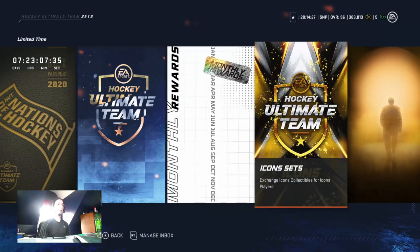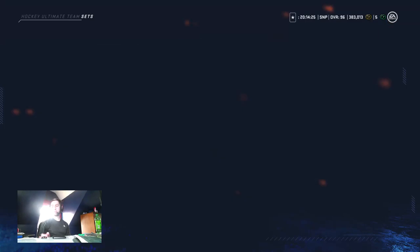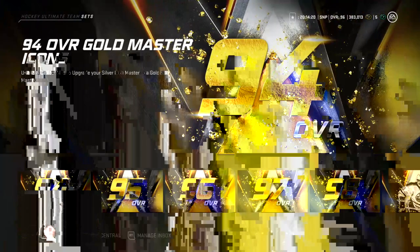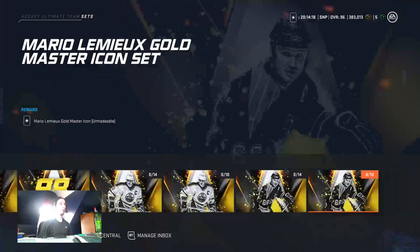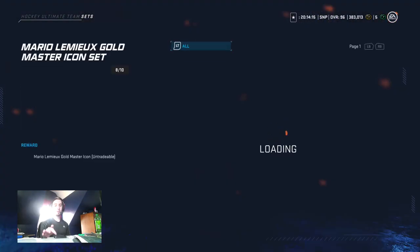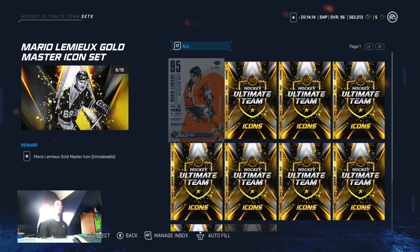You go to icons here, then you go to this one right here, and then you go all the way over here. You can turn him in — you can turn in the 91 to 99, or you can turn in the 95 to 99, and that's what I'm going to do.